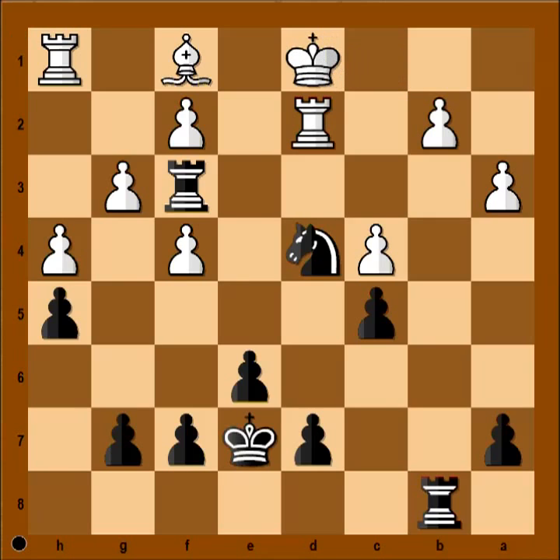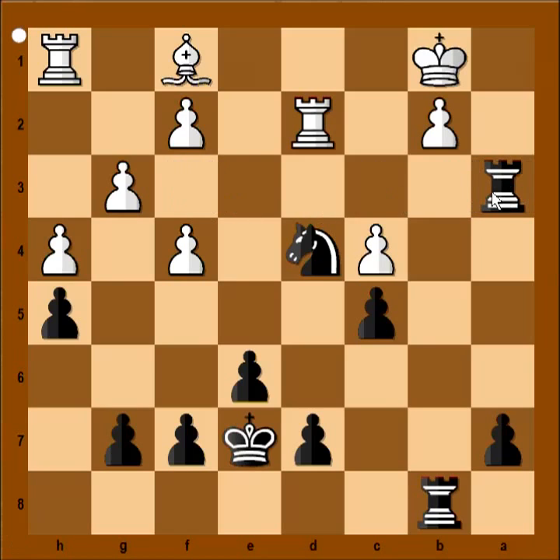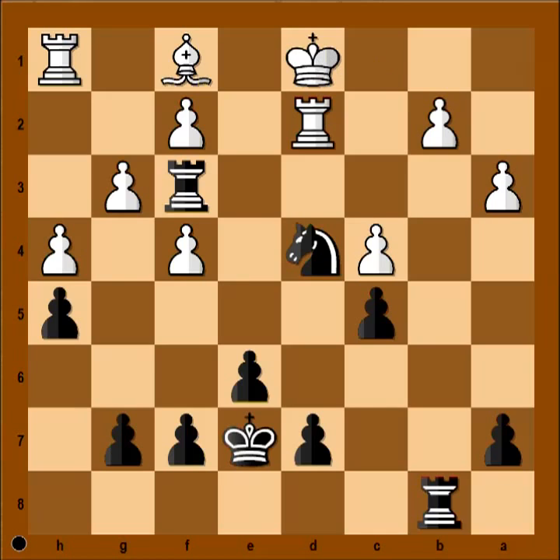King to d1. If king goes to b1, what happens then — how would you continue if you had the black pieces? Rook takes on a3. So in the game, king to d1 was played. It is black to move. What would you play in this position? If you wish, you can pause this video and try to find the winning move for black.